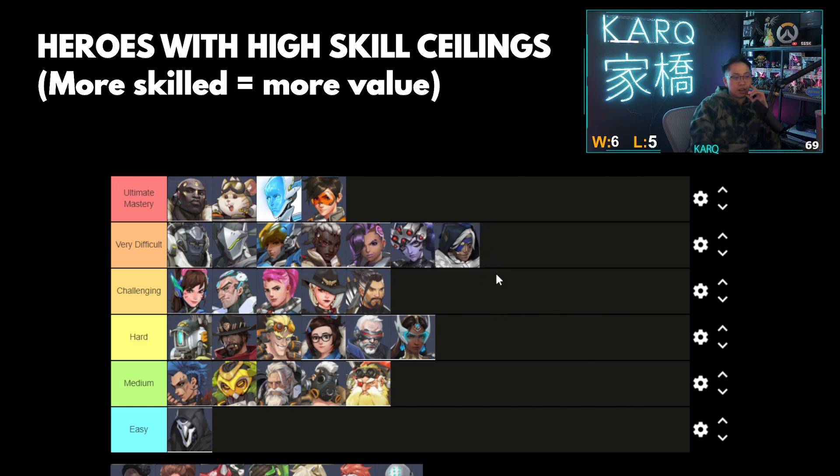Ana — I would say Ana is one of the hardest supports to play. A lot of people can extract medium to low value with her just by hitting stuff, nanoing stuff, and nading sometimes. But I actually think Ana is very difficult once you put everything together. I actually think the hardest part about her is not the aim part, but learning what to prioritize. Target prioritization matters on everybody, but it matters more on her because she can choose between healing or damage. Aim is an important part, but a lot of the skill ceiling also matters on the angles you take and your positioning.